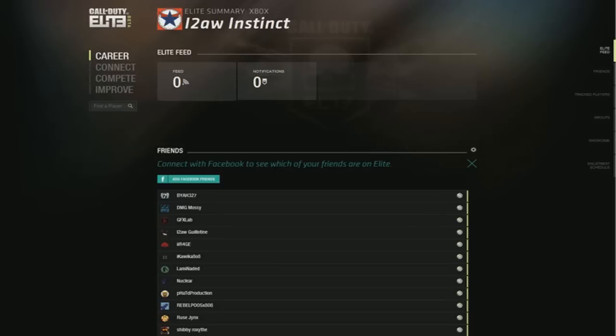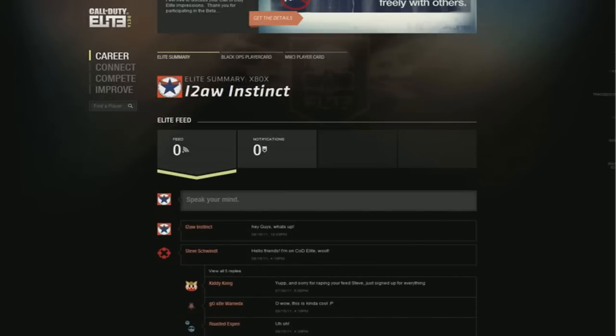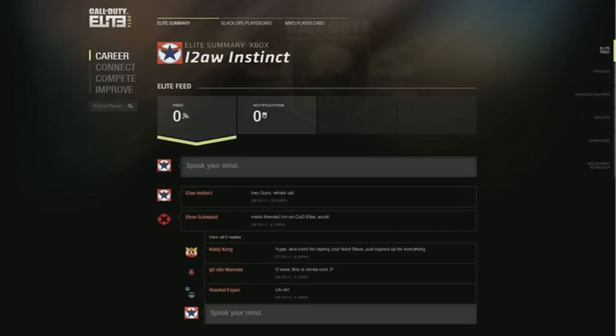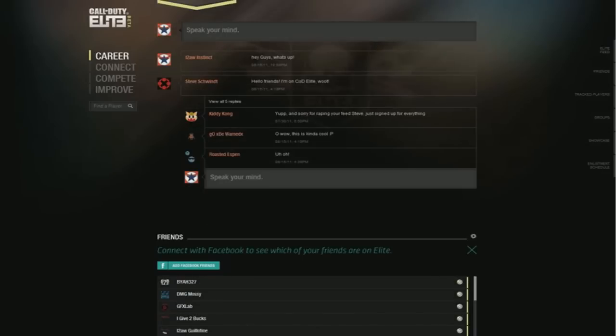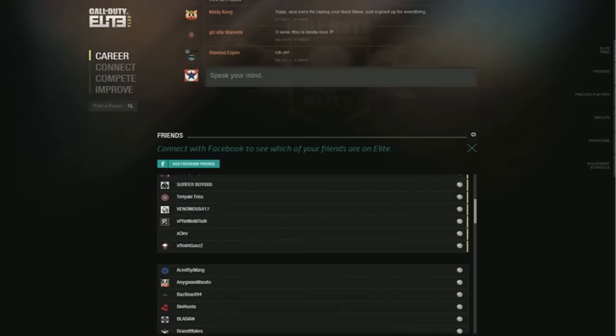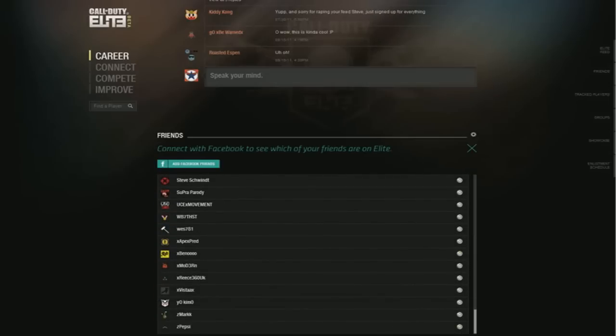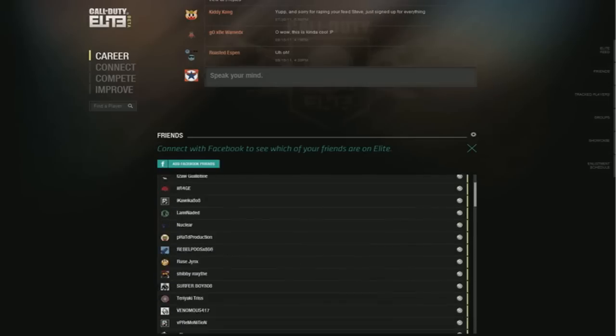Here is our homepage. As you can see, this is our career, and if we go to the home screen, it's going to take me to my gamertag and basically show me my Elite Feed, same thing as a news feed. I don't know why they didn't call it a news feed. You can go down here with your friends and you can also add Facebook friends, so if you have Facebook friends that may have an Xbox or may have their Xbox account linked to it, then you can simply add them.